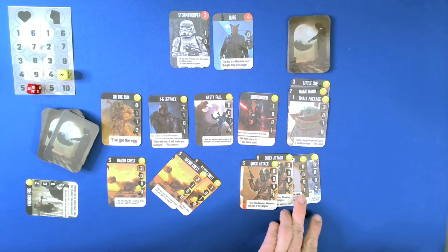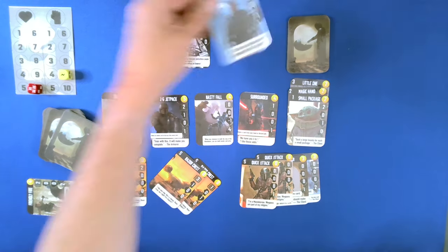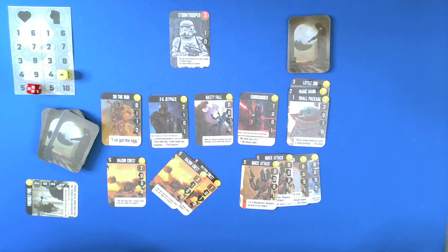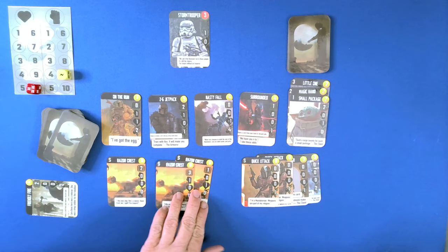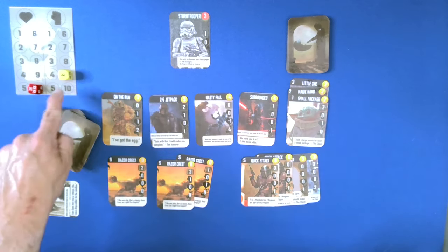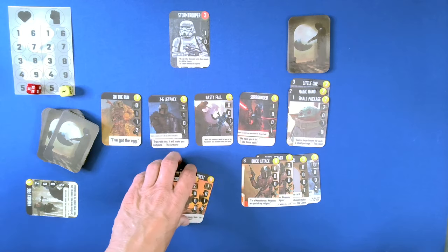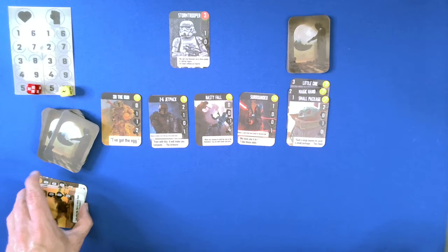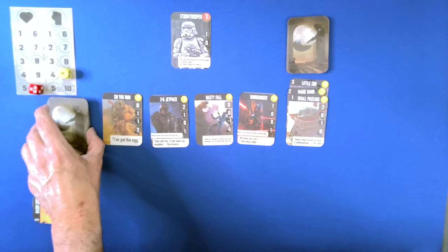So we have two, three, four, five points to cause damage. We can get rid of Berg. So this is the Mandalorian — I thought they'd be bigger. This way we only take one damage, but we can also heal up our morale by one. And we will get damage.